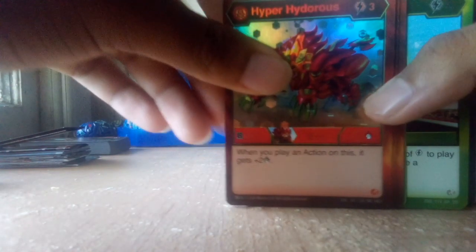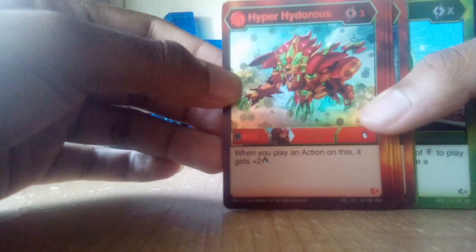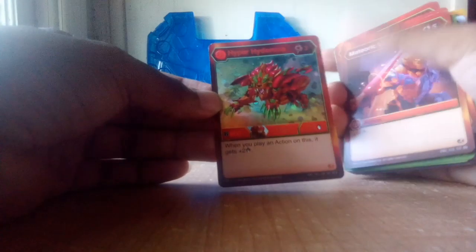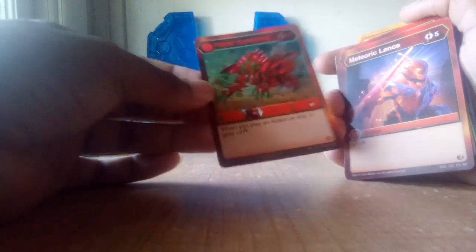So the first thing I want to show you guys is the cards here. I'll show the character cards with the Bakugan. Starting off with the Pyrus cards, I have Hyper Hydros, which is a Hex Foil card. It's Evil of the Pyrus Hydros, which I think I will be getting soon for my birthday. It has a B-power of 800, damage of 4, and when you play an action on this, it gets plus 2 damage, so that's pretty good.